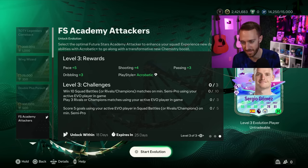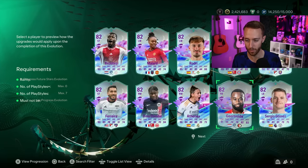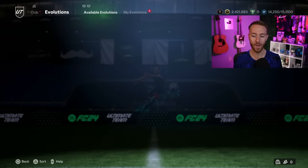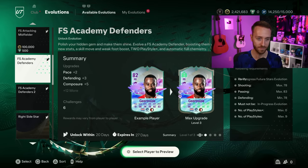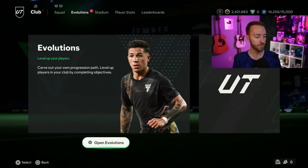I think the only card worth putting into the academy attackers evo from the defenders would be Gomez, but even then it depends on the playstyle pluses. Some people were looking at Teate for the header and acrobatic playstyle pluses for heading goals - I saw someone tweet about that. Honestly though, just do your favorite one, get it done, and then wait to see what we get with midfielders before committing more slots.